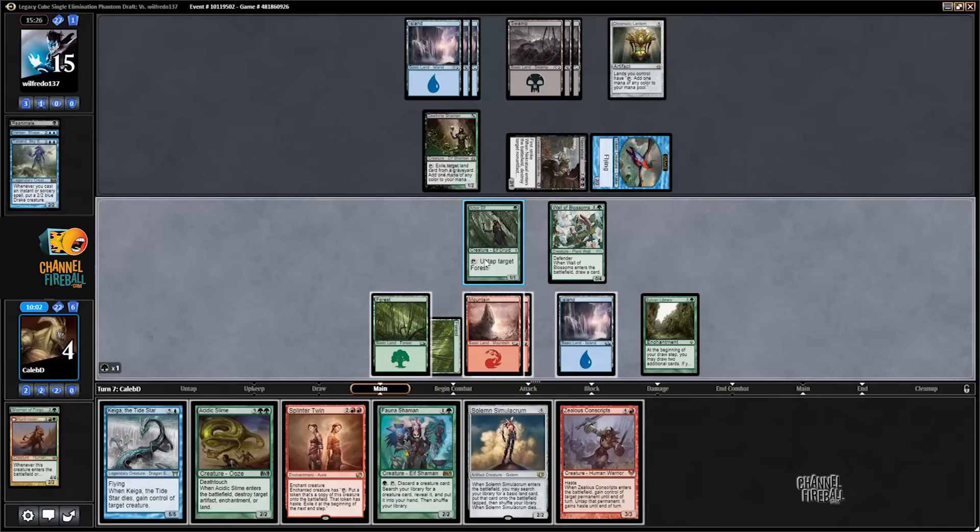I guess I should have dismembered the Deathrite Shaman. I thought about it. Any spell kills me. Deathrite Shaman attacking would get me down to one — then they lose the drake. Zealous Conscripts taking Deathrite Shaman so that I can gain two life would be interesting. Toxic Deluge — is that even good? It puts a spell in the graveyard for the Deathrite Shaman. He's playing for zero. That's funny. Okay, now we have nine minutes and fifty seconds for a game three, which is plenty of time.